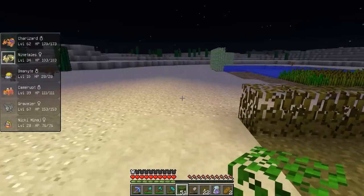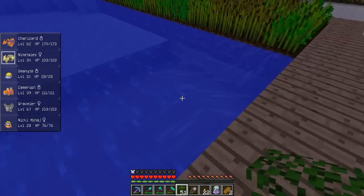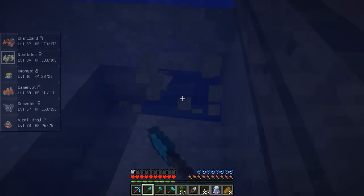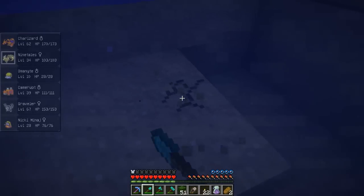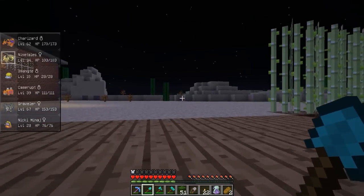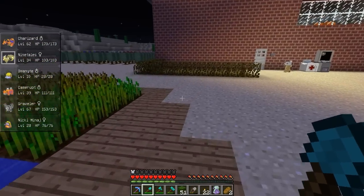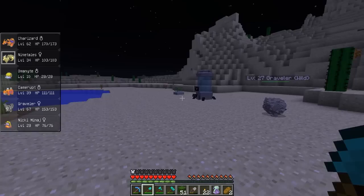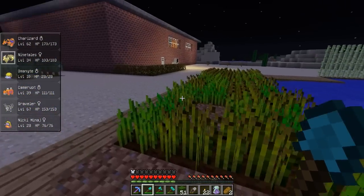It seems my experiment didn't work. I wanted to see whether if I give a large enough body of water, we'd actually have Water types spawn. But it doesn't seem like that is the case, so we'll have to rethink this one. I'm guessing Pokemon are strictly biome based. The weird thing is I have seen Water types in sandy areas, but I think that was a biome split - I don't think that was the right biome for it to actually be in. Because it was sand, but it also had a little bit of grass in there as well.